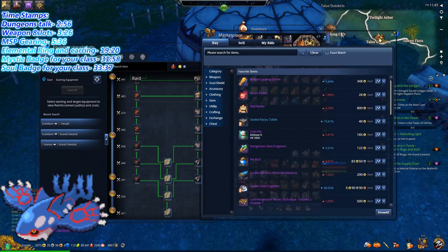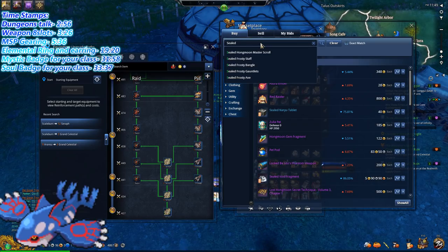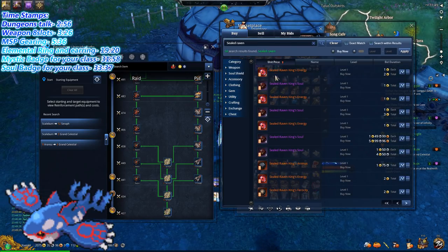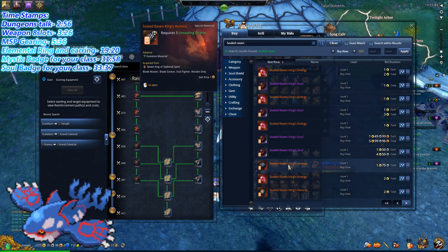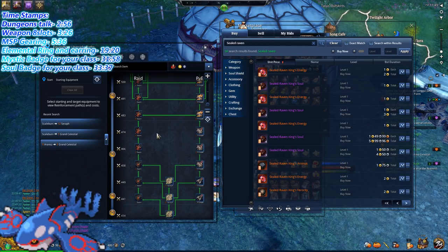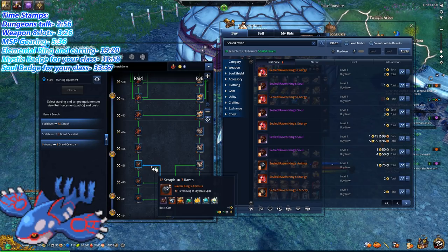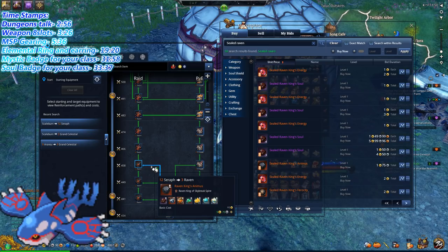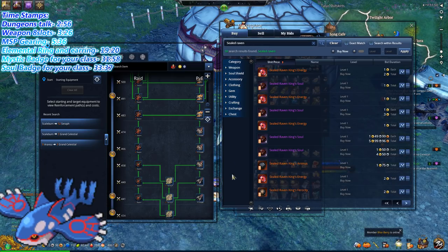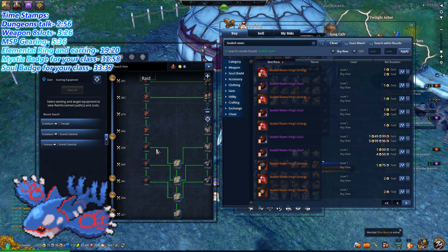Raven material is very easy to get. You can look at the market by pressing F5 — search Sealed Raven. The materials you'll need are Sealed Raven King's Energy, Sealed Raven King's Animus, and Sealed Raven King's Ferocity. They are extremely cheap — like two gold for Ferocity, not even two gold for the Animus — super, super cheap to upgrade to Raven.